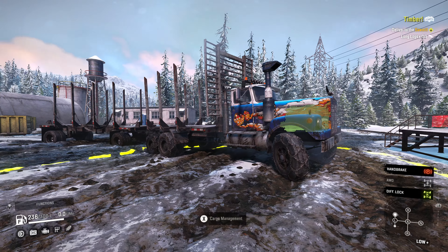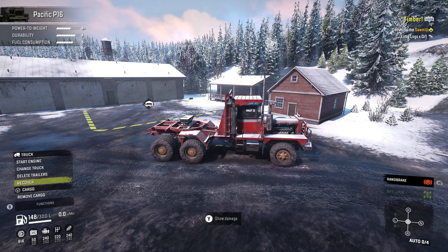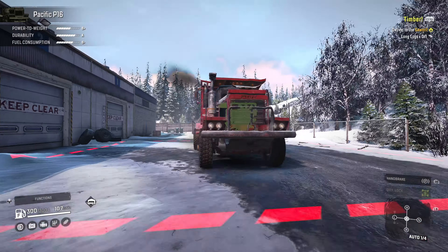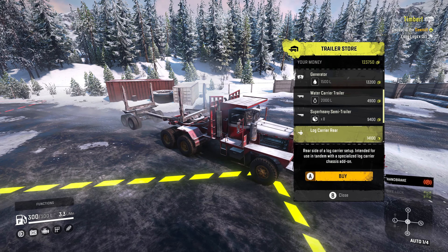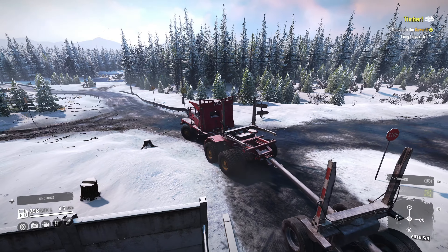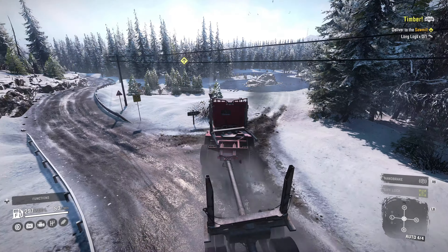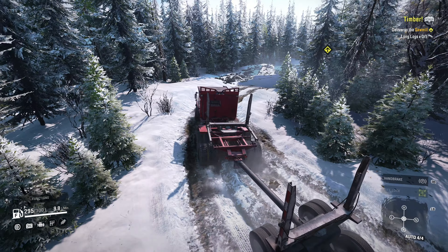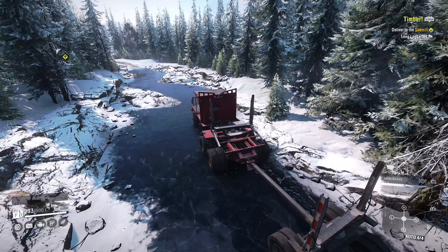We'll leave this truck here and jump in the P16. I can't head straight there because I don't have the logging add-on, so we'll recover and get it. It's time to hit the road, Jack. We'll grab a logging trailer and we're all set — back to the logging station to get long logs. Gotta be careful coming out of the garage, that first guardrail gets me every time. This thing will get a decent performance boost once we get the final engine and the advanced special gearbox.